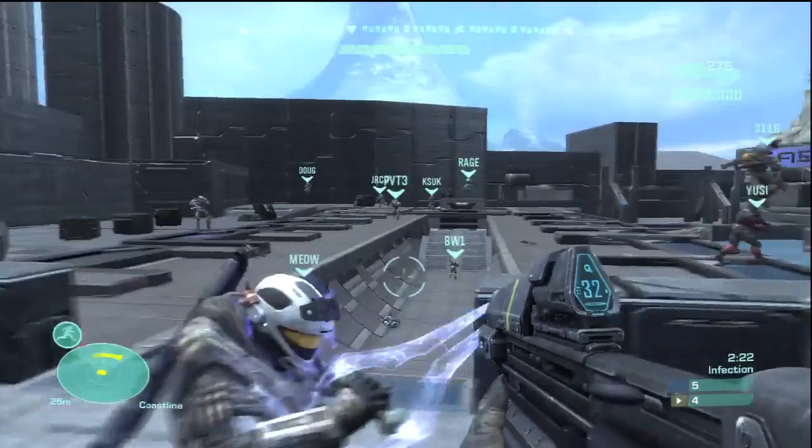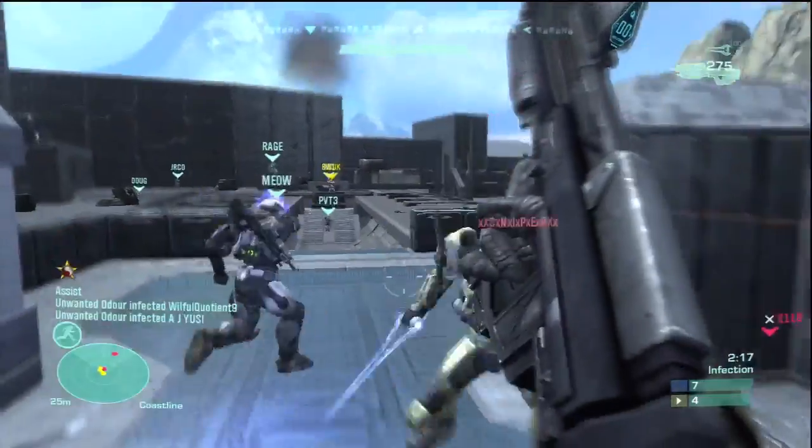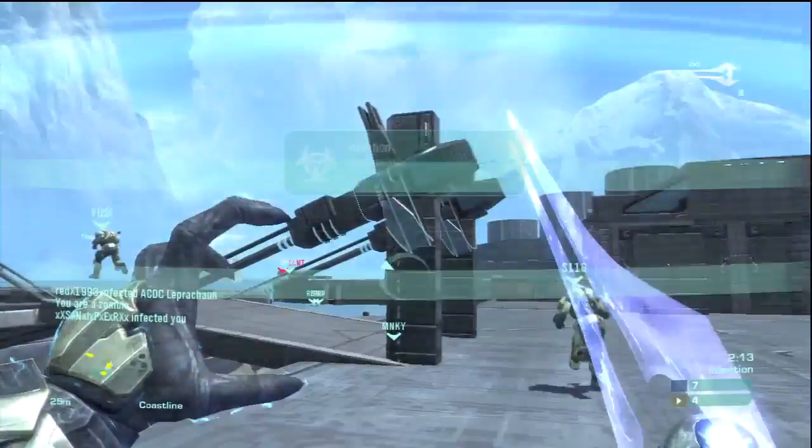Especially if the zombies choose the teleporter which brings them closer to the ship. So as a zombie, you want to make sure you're choosing the correct teleporter in order to overrun the humans, just with sheer numbers.